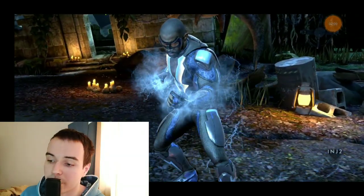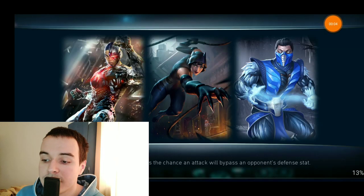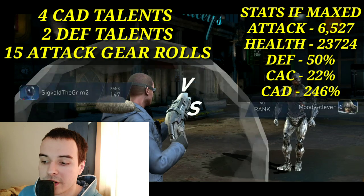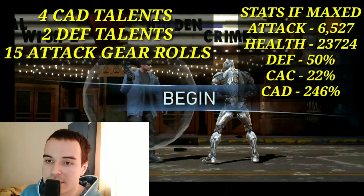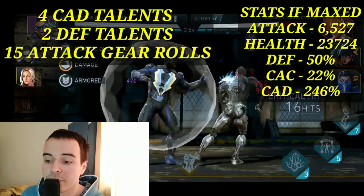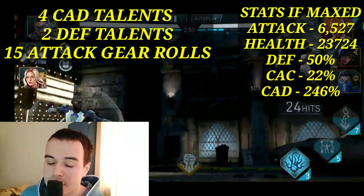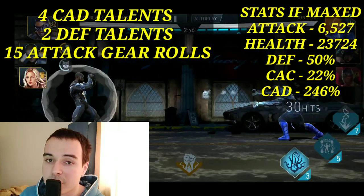For this build we will have: critical attack damage talents, two defense talents, and 15 attack gear rolls. I put two defense talents there because in my opinion the attack damage talent gives too little attack, as it is calculated out of the base attack, not the total attack. You can replace the two defense talents with attack talents for a little more damage, but I think the defense is a better value there.